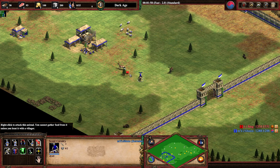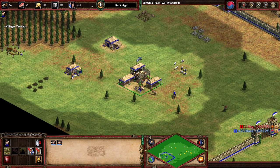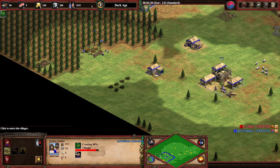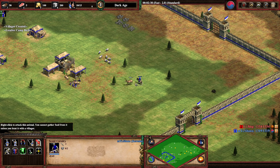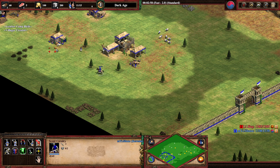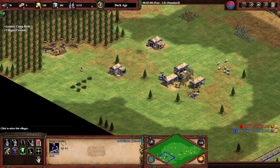Now you lure your deer one by one. We're going to go for a forward castle — Thornwood is a good number, Castellan is always a good number to go fast castle. I won't kill the next deer yet because I don't want too much food under the TC at the same time, so I'm waiting a bit.